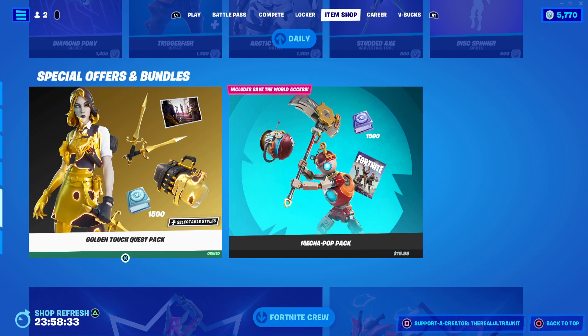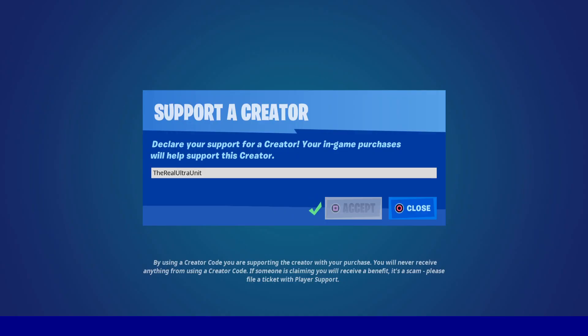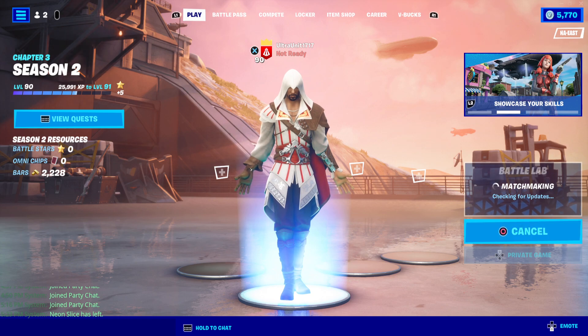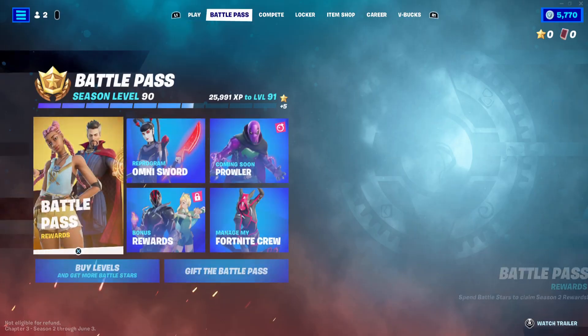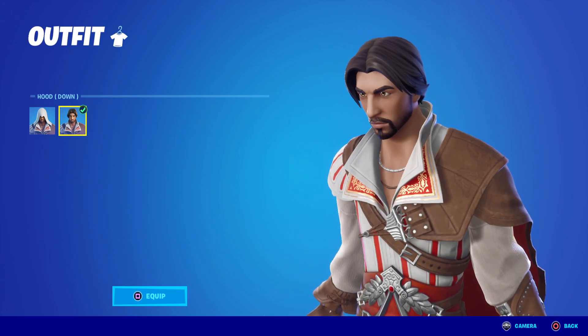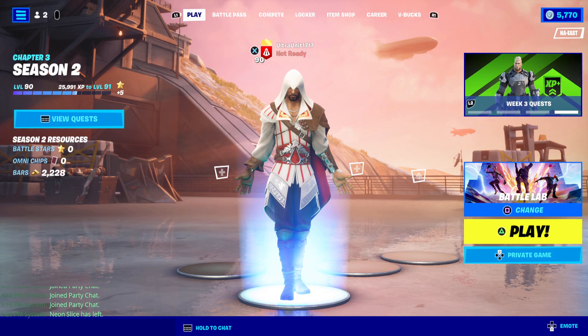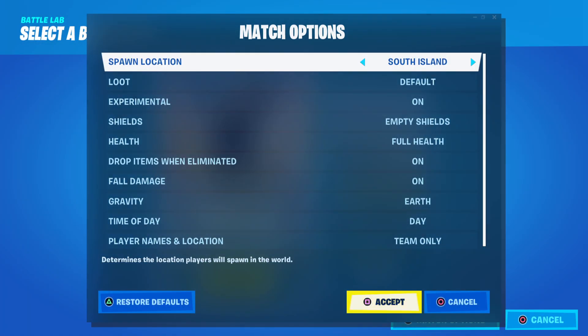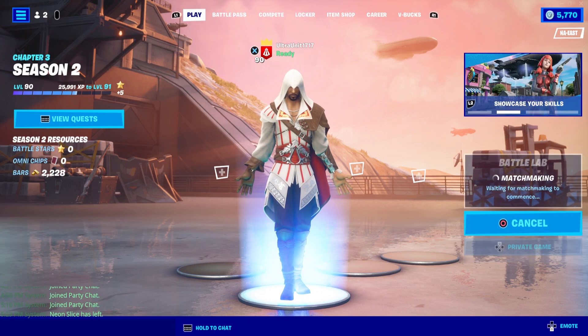If you plan on getting Edzio, consider using, as always, my creator code TheRealUltru in the current and future item shops. Let's quickly hop into a battle match and show this bad boy off. Before I do that, I wanted to show his styles — he has two styles. You can have him with the hood up or hood off. I'm going to keep him with the hood up because I actually do like the Assassin style he's got going on. Let's hop into a match and show him off, and I'll show off his emote as well.